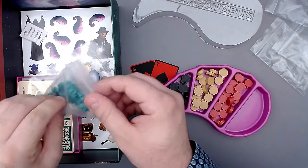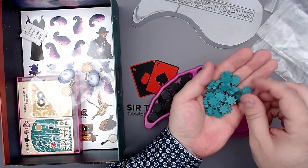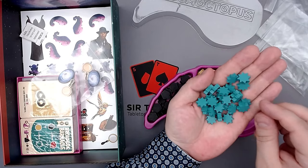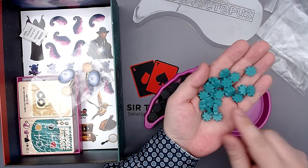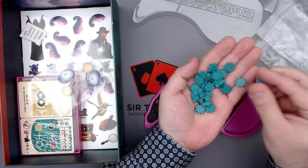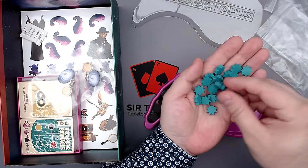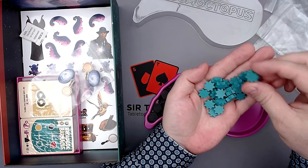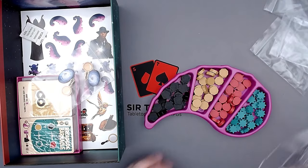And then we also have these stars. These are the ones you actually want to get because you need those for the constellations. These constellations give you the most tentacles. This is actually not a point-based game - you're just trying to get tentacles. When you have eight, you win the game. These feel great - all produced really well. I don't see anything that was like misproduced. It all looks amazing.